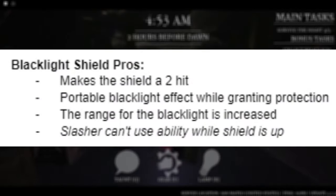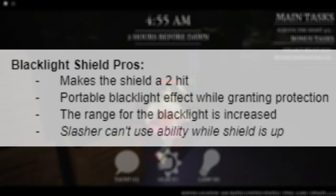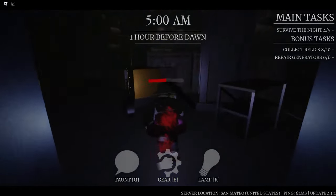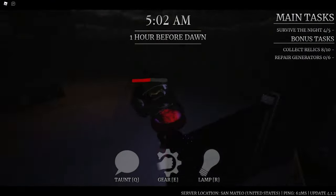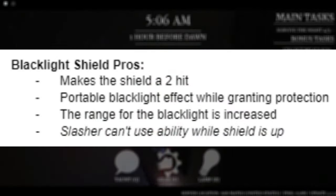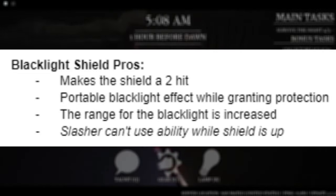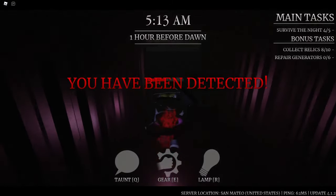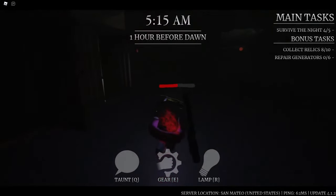Another pro for the blacklight shield is that the range is increased when you have the Ignition Illumination perk on — that's the perk for the blacklight shield — so the blacklight will affect the slasher at a longer range. And the last pro for the blacklight shield is that the slasher can't use their ability when that shield is up, so the slasher is basically forced to swing. They can't do anything else, which is like a guaranteed protection.